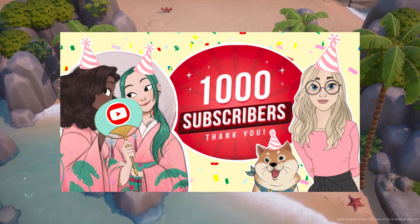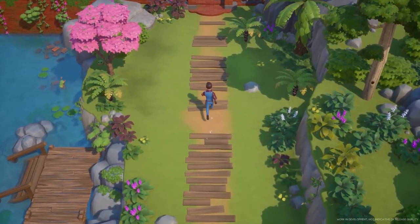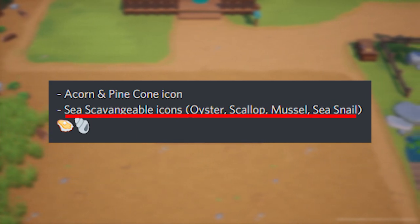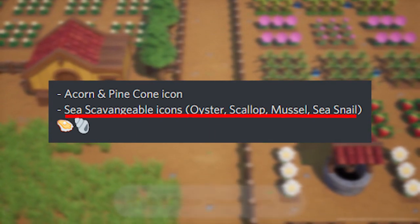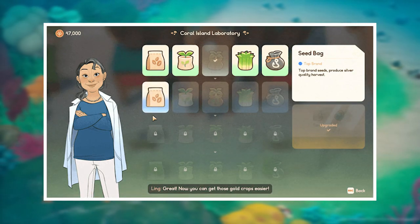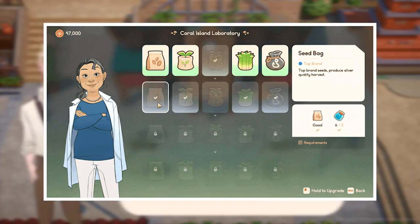In my previous video, I shared really great information from the more recent developer diaries — I'll link that in the description — but one of the notes mentioned sea scavengeables, specifically oysters, scallops, mussels, and sea snails. I'm thinking and hoping that this is indicative of an expansive foraging system being implemented underwater. We are also able to collect sea kelp from the ocean floor: we harvest kelp using our scythe, process it into bottled kelp using an extractor, and then bring the bottled kelp to Ling at the lab, where it can be used to upgrade our seeds and feeds with the goal of producing higher quality crops and animal products.